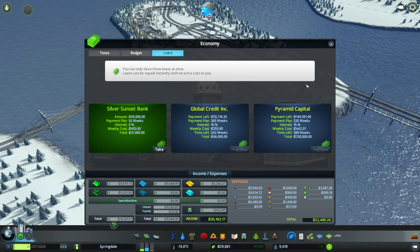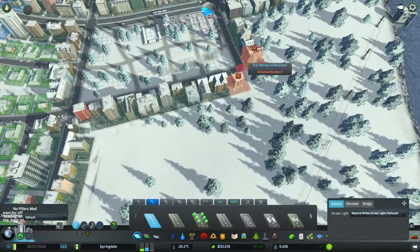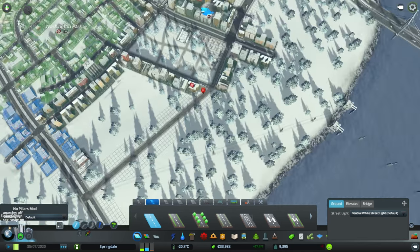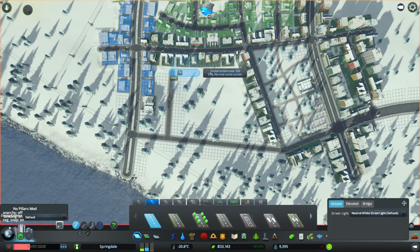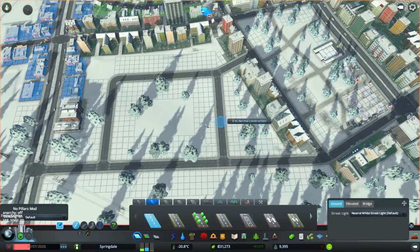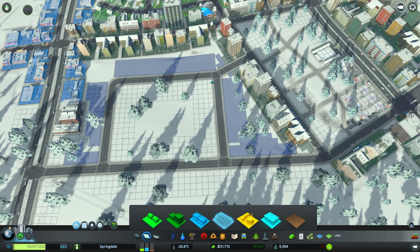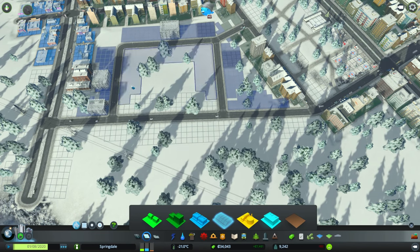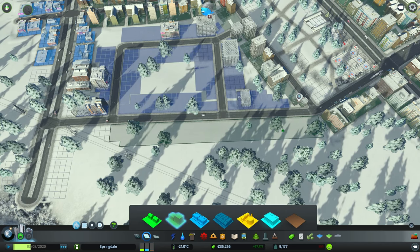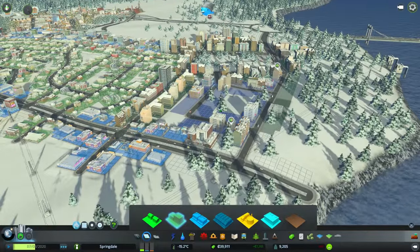There is some commercial demand though, so we could probably just build some pretty simple roads out here. We've got this nice little square here — we'll bring this up and get some high density commercial. Because we're starting to get some educated people now, hopefully this will actually work properly. And we'll get some residential on that section of the road. Got some European looking buildings there, which is not too shabby.